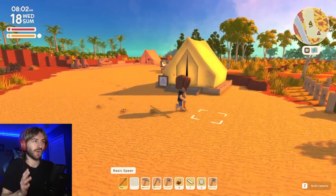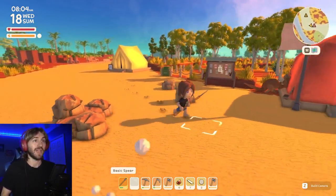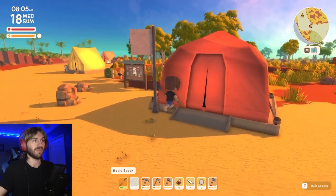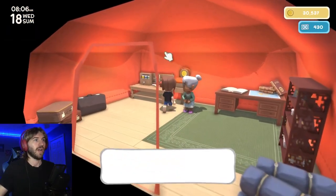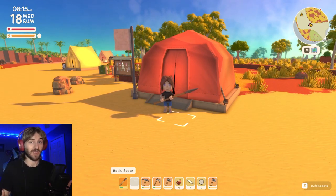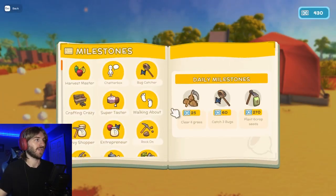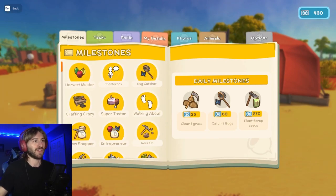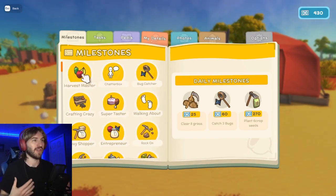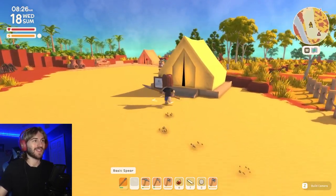First things first, in order to fish you need to get a fishing license, and you can get a fishing license from Fletch — that's where you get all your licenses. Now if you talk to Fletch and they're not giving you the option for a fishing license, you just need to do some more milestones. Once you've done enough milestones, the fishing license will be unlocked.